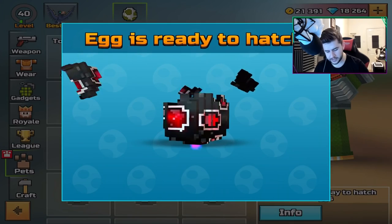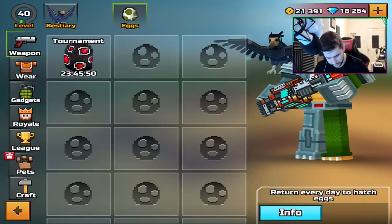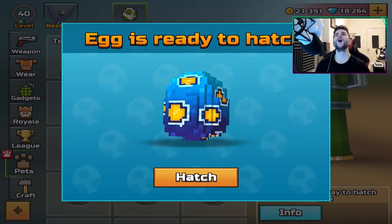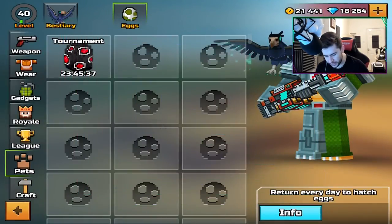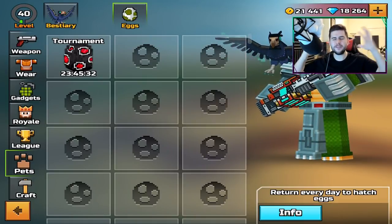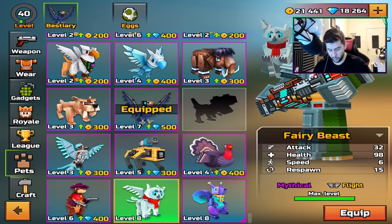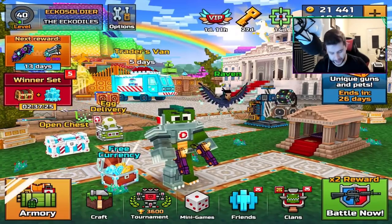I want another champion egg to crack - Alien Cat, not bad. Oh, a mythic egg. I didn't really want that one. Oh, two of these beasts - what are you giving me today? I've already got it at max level. Why on earth would you give me that pet? I've already got it at max level, dude. Why is that even a thing? Oh, that drives me crazy.